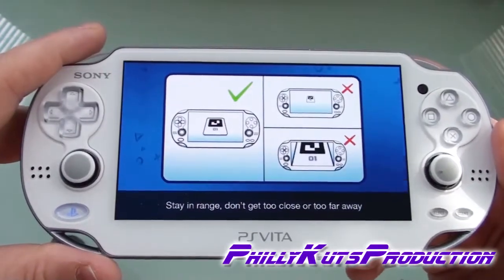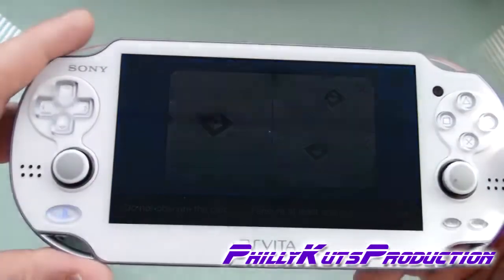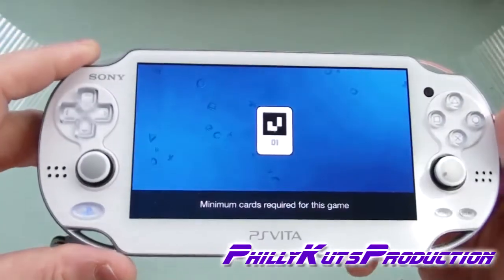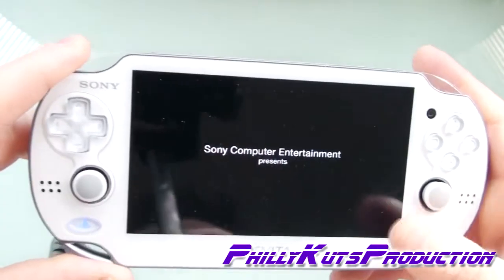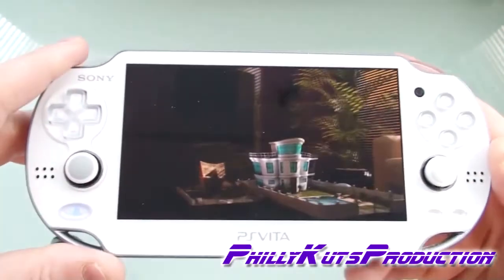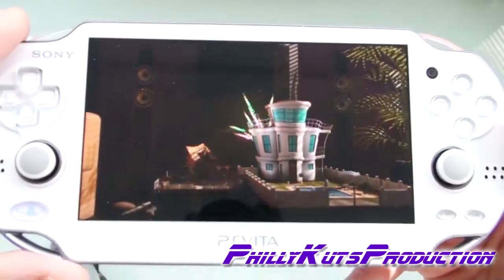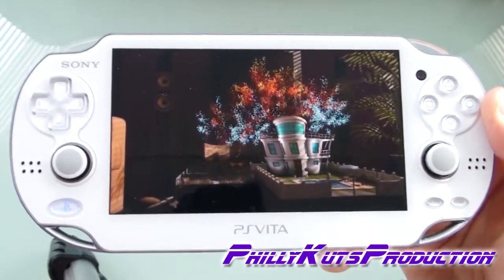It gives you directions about the cards: stay in range, don't get too close, don't obscure the cards. You're in control, and I'll show you how you can tilt these all around and it will kind of manipulate the visual. This is just the opening screen here.